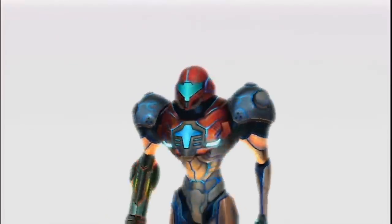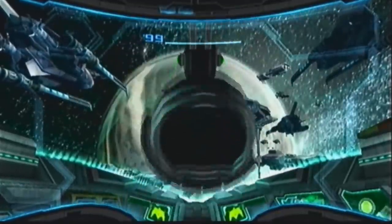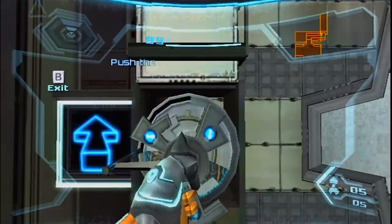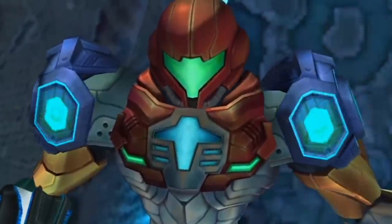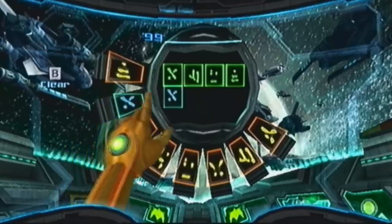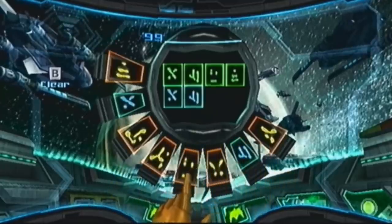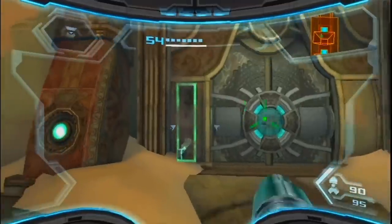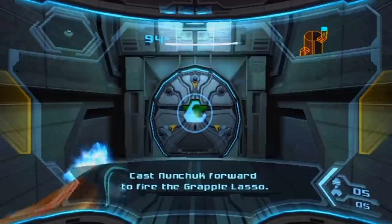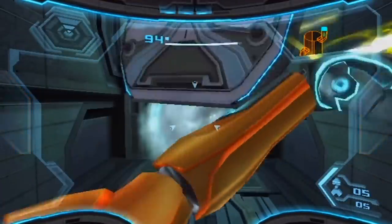Has much changed come Metroid Prime 3 Corruption? Not particularly. Motion controls are now a thing, and we're treated to more of Samus's left hand interacting with various tech. It's a nice reminder that while she's this unstoppable walking tank, she still has this dainty little hand with really delicate precision in touching things. Though I'm not sold on the motion of her ripping stuff with the grapple beam — it looks a little laboured and unconvincing. The arc doesn't seem right, and there doesn't seem to be any anticipation in it.